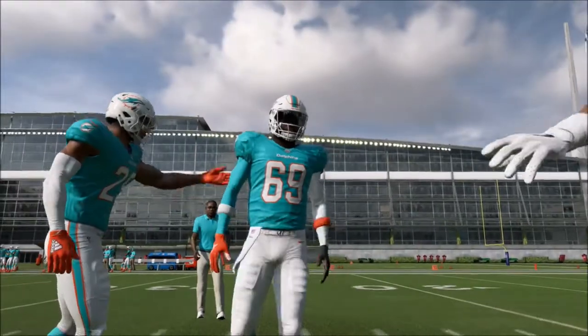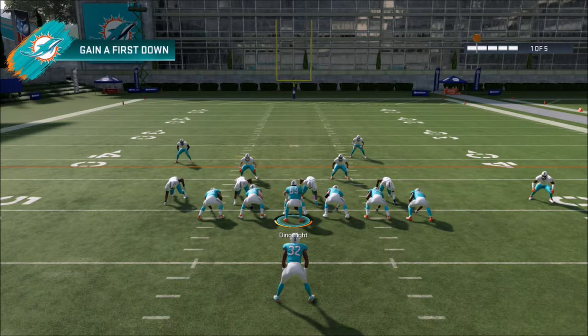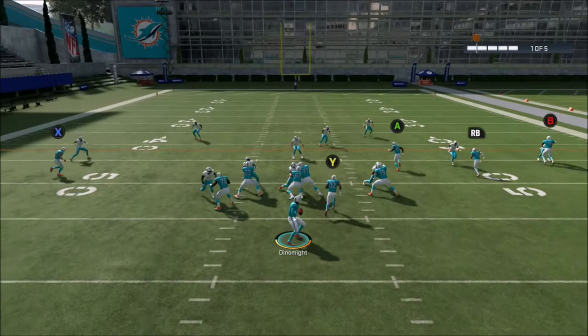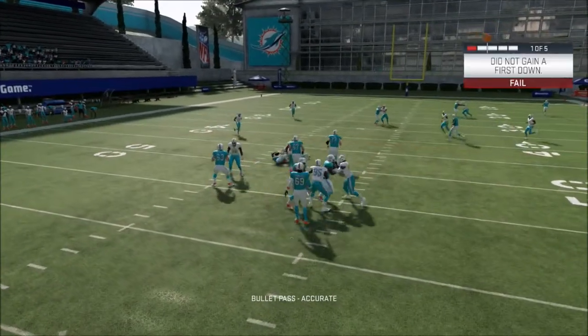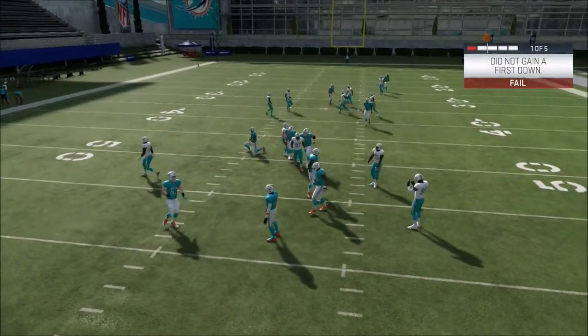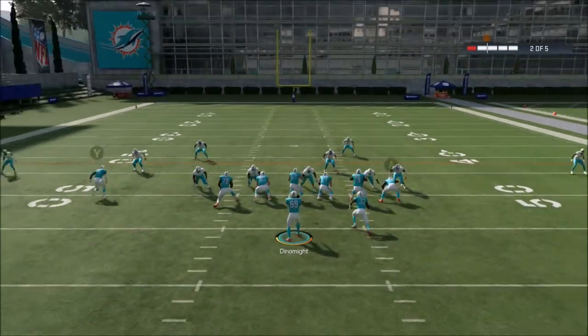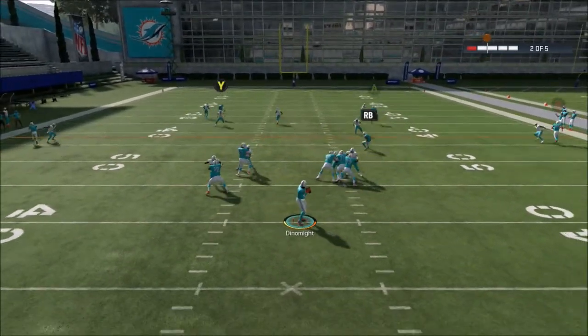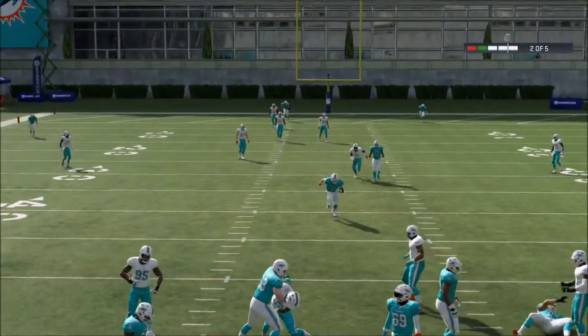Number 69 is the quarterback. Gain a first down against Cover Two defense — shouldn't be too hard. Oh my god, I hit the button and something happened. Can I see? Jonas, you didn't do it — I need you to do it this time. We're literally only controlling the quarterback now. Did he catch that?